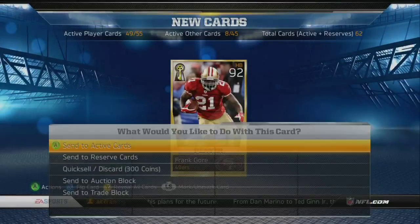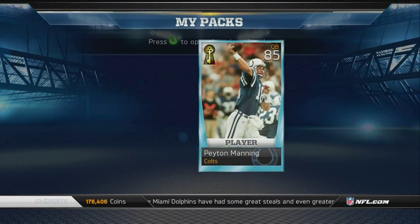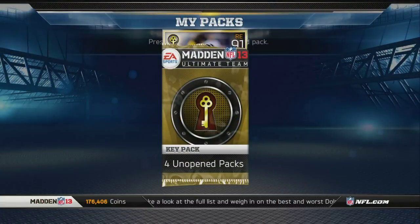Here you can see the Frank Gore. My ultimate goal on here was to get a Shannon Sharp, but that didn't really happen. You can see Rookie Peyton Manning right there, who will hopefully also be another rare card when the quarterback collection comes out.